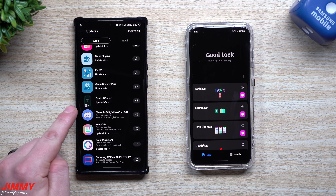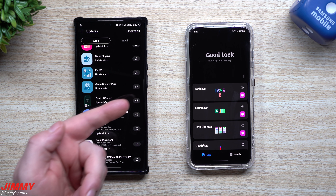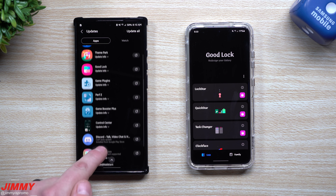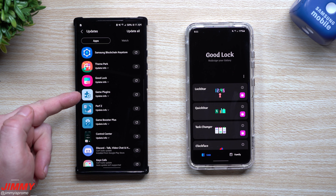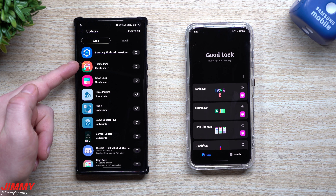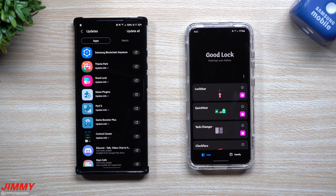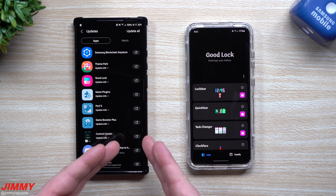There are updates to Keys Cafe, the Control Center — an application I showed earlier that lets you have your music controls and other functions on your edge panel. You also have updates to Game Booster Plus, Perf Z, and Game Plugins. Here's that brand new 2021 GoodLock, a newer Theme Park, and also an update to Samsung Blockchain Key Store.